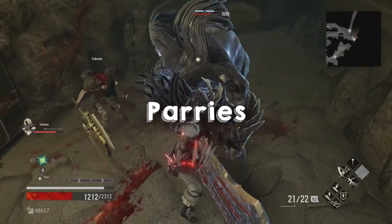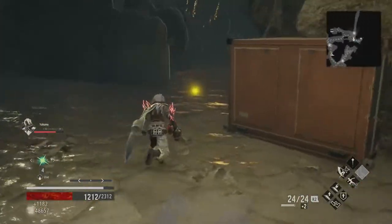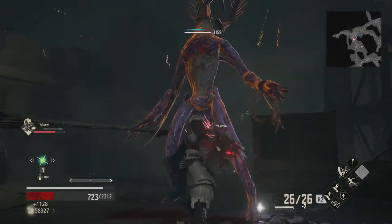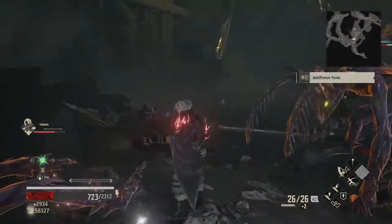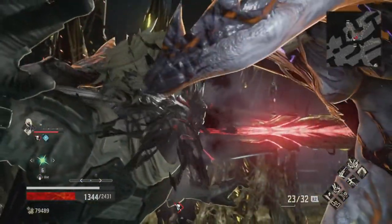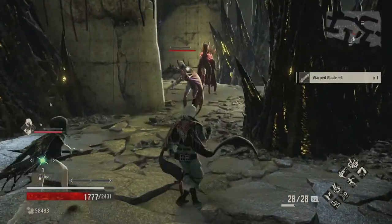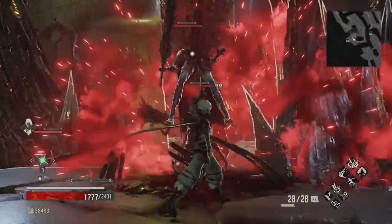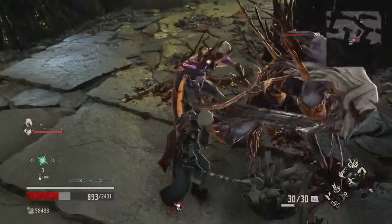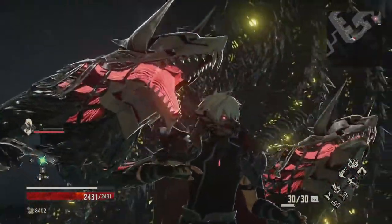Now for the hardest tip of all: parries. Parries, just like in every other game, are probably your best friend once you get the hang of them. In Code Vein, parrying is really complicated because each blood veil has a different parry animation along with a different startup speed. The best way to practice parrying is to go into the depths and practice on enemies you already know. Make sure you have your timing right and read your opponent's movements — that alone will help with your parrying. It's best to parry just as they're about to start up their attack, though some enemies start slowly rather than going all out.